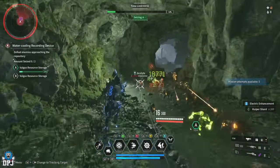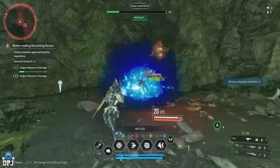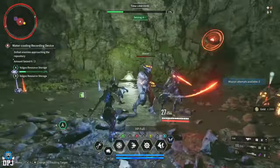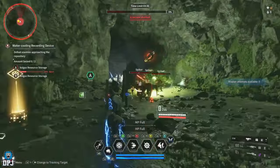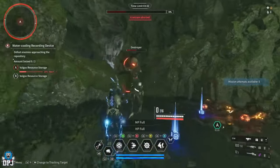When the enemies recapture the point we get about three and a half to four minutes of unlimited spawning enemies dropping all the materials we want. We run backwards as well — and you can see at the top of the screen 'Seizure Aborted.' That's exactly what we want.